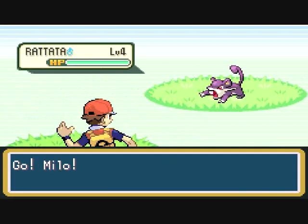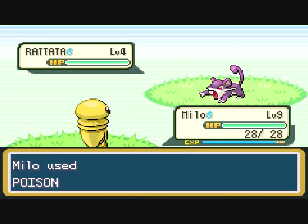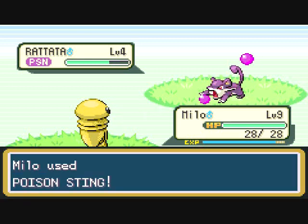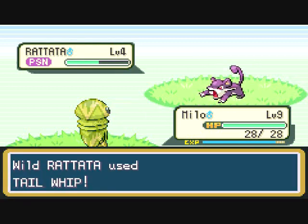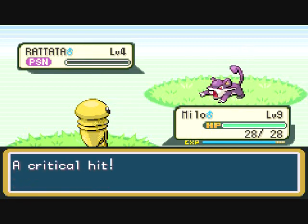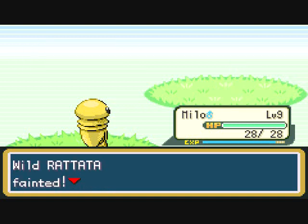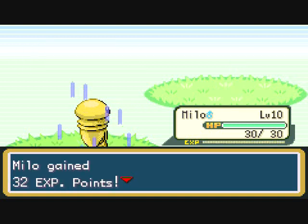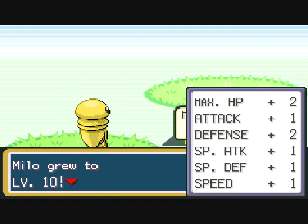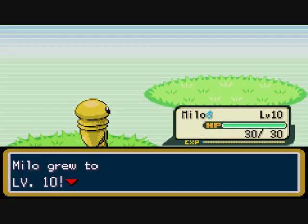I'm just going to kill one more Rattata. One more freaking Rattata. I've pretty much just been killing Rattatas and Pidgeys all this time. Pretty quick — and Milo grew to level 10!